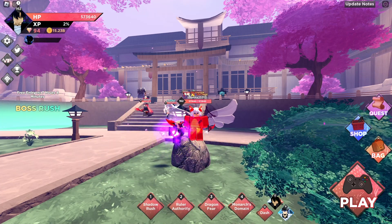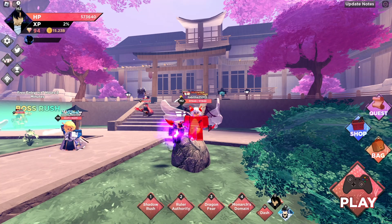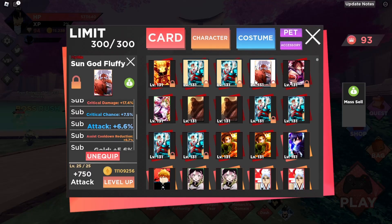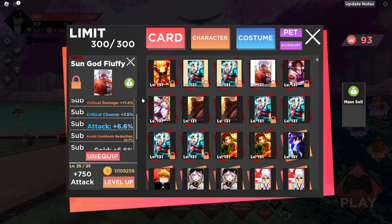With the divine pet, the order from least to most important is: crit chance, cooldown reduction, attack, assist cooldown reduction, and crit damage. Cooldown reduction might be more important than crit chance — a lot of people are still testing metas with the pet. Either way, divine pet stats don't really matter since barely anyone has it yet.